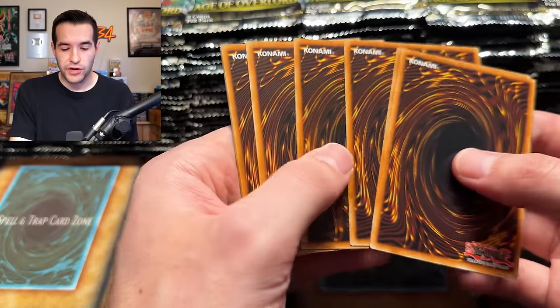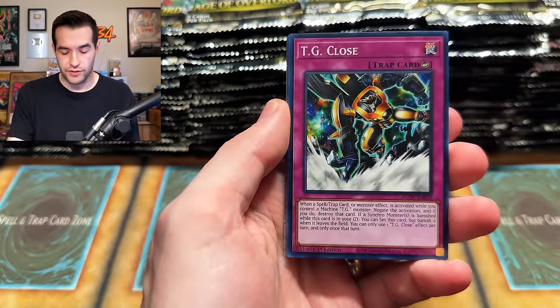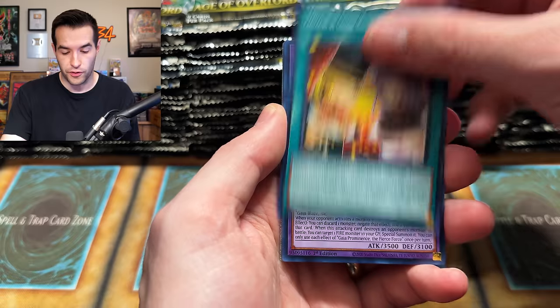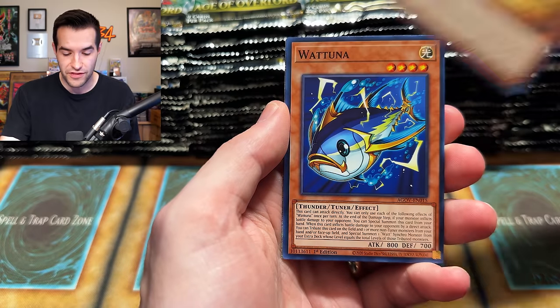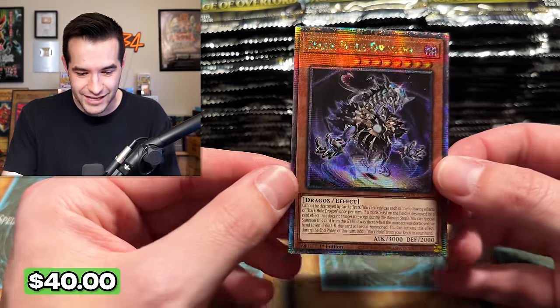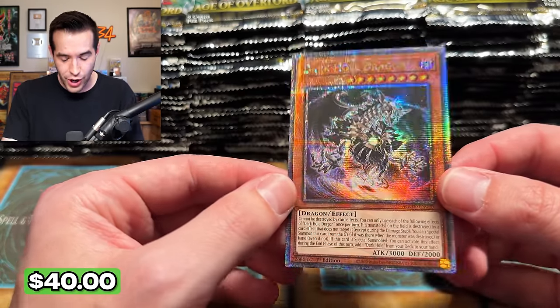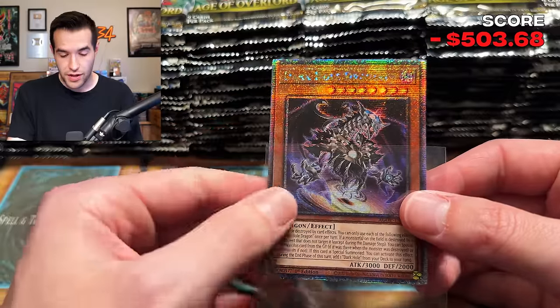We got something — TG Close. Let's see if we can pull the SP 25th Anniversary. Come on — Watuna, Transcendosaurus. Oh, it's — Dark Hole Dragon! I can't read these, it's literally impossible. Another reason starlights are way better — you can actually read the name. Look at that — how are you supposed to read this? You've got to get it in the right lighting, otherwise it's just bleh.